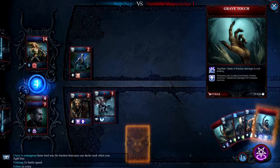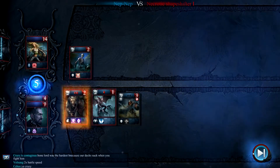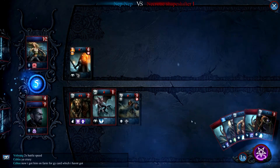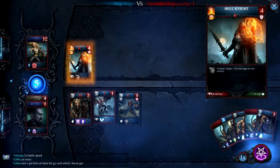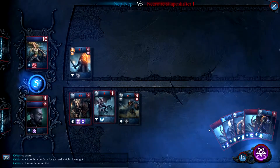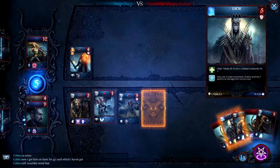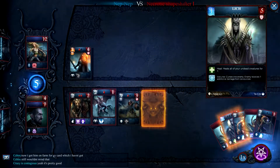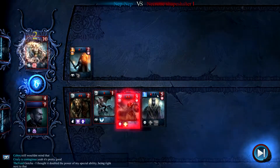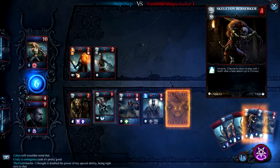I'll save that for now, and I think I'll play my skeleton warrior. Hell knight is going to fireball — deals one fire damage to one enemy. Time for the lich, I think. He's going to take a couple of turns to ramp up, so by the time he gets up and ready, that'll be nice.